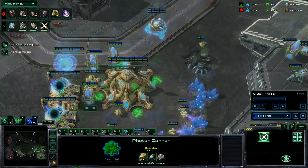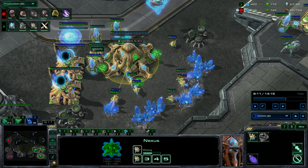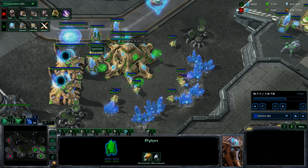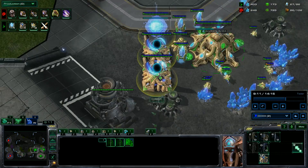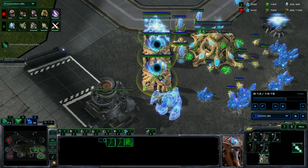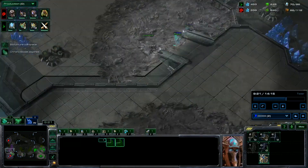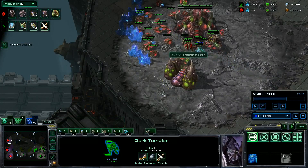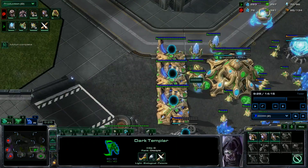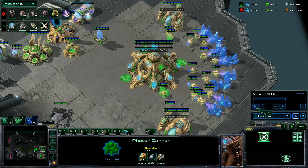Every map is different for pylon placement. My next guide will be about sim cities at the third and natural in PvZ — every map is different and every player has slightly different sim cities, but as long as your pylon is covered, that's a good sim city. Now let's see how I do my DTs. I backed up the replay by mistake — my apologies. I'm trying to deny scouting here.